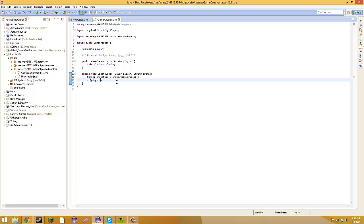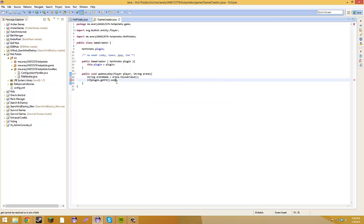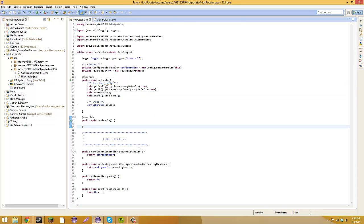Now we're going to do: if the plugin — referring to the main class — dot getFileHandler (which is fh) dot getArena dot contains arenaName. If it doesn't contain that arena — putting an exclamation point at the beginning of a statement means 'if it doesn't' — so if it doesn't contain the arena name, we'll do something.